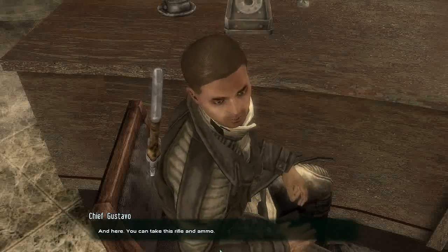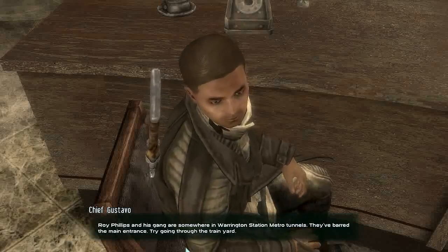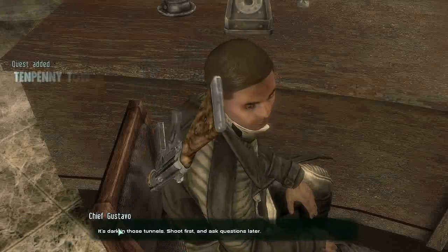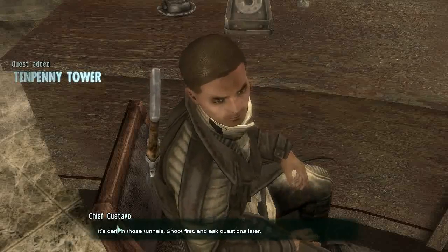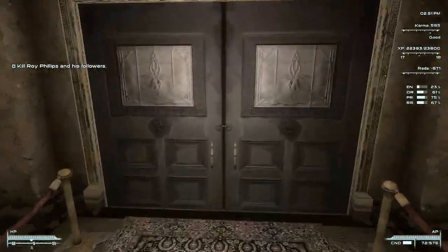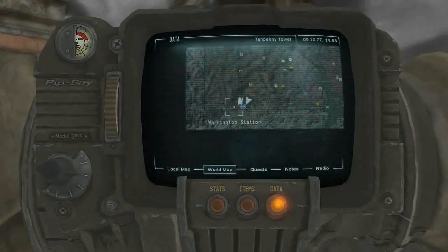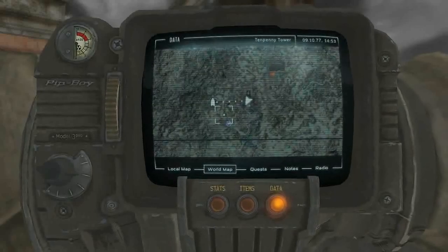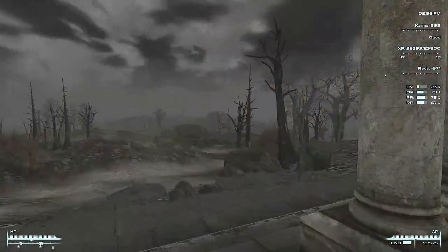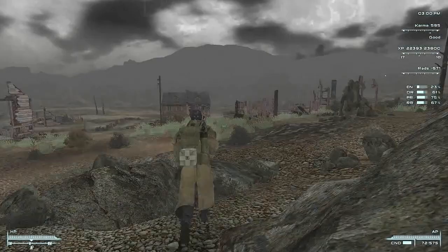And here, you can take this rifle and ammo. But you better not screw this up. Roy Phillips and his gang is somewhere in Warrington Station metro tunnels. They've barred the main entrance, try going through the train yard. It's dark in those tunnels, shoot first and ask questions later. Even though he's saying that he wants us to go kill Roy Phillips, I'm going to go talk to Roy first, because he still deserves to give us his side of the story. So we've got to go that way to the train tunnels. This will be sort of the last part of this chapter, because there's a very, very good item that we get from here for doing this quest - one which I would advise anyone playing through Fallout 3 to get.